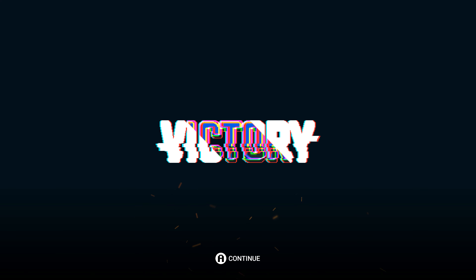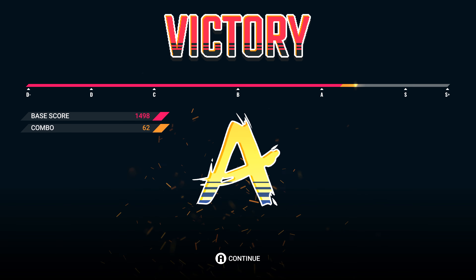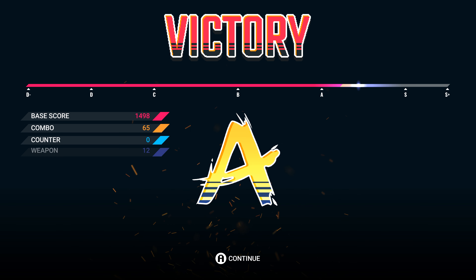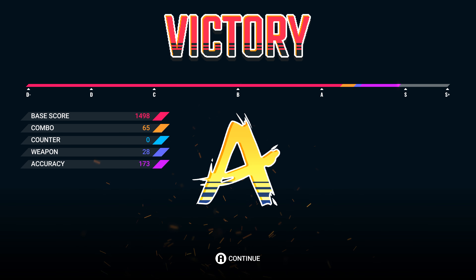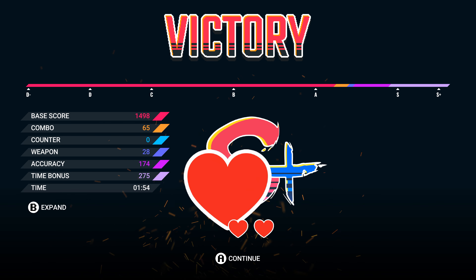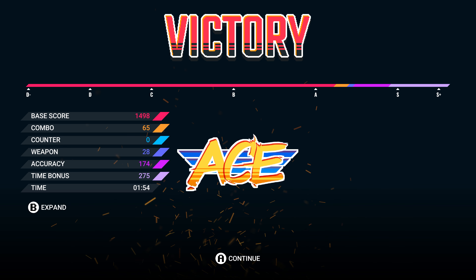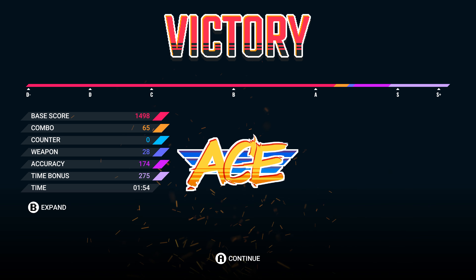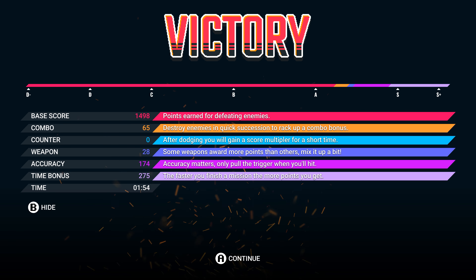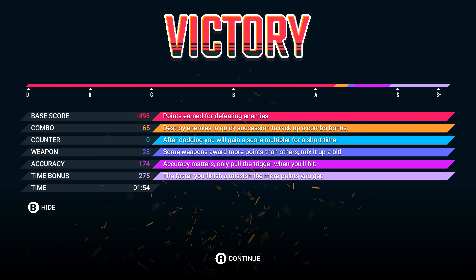There you go — that's the little prologue victory. We get a ranking with a points breakdown. I didn't get any counter combo, but S+! That was good — it was a clean run. All lives maintained and we got the little AC badge. You can expand it to see the full score breakdown: shorter time is better, more accuracy is better, and all that kind of stuff.